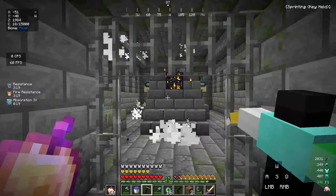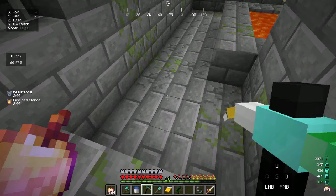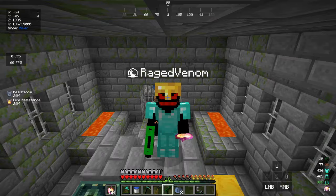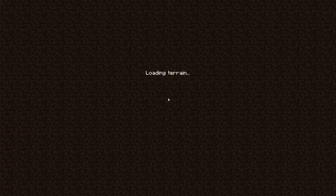There are already two eyes of ender in the portal. Let's fill it up — portal done and lit. Setting our spawn point here. We have all the custom items in our hotbar, and there's one last item to craft in the End. Let's get inside and defeat the ender dragon! Let's cause chaos and go!